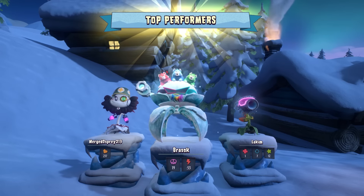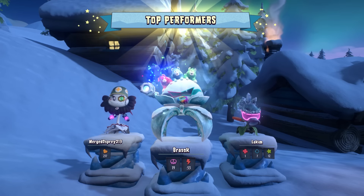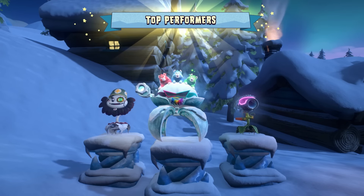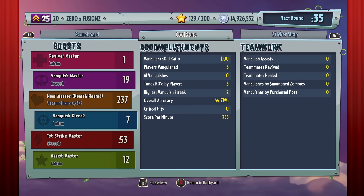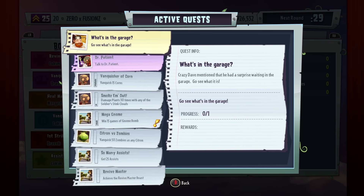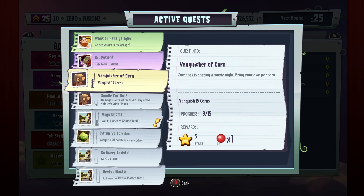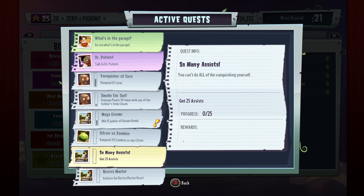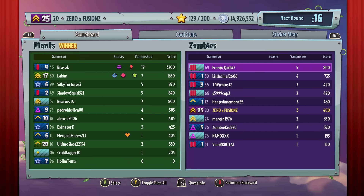Let's have a quick look at the end of game stats to see how we did - probably not very good, I'm not going to lie. We got three vanquishes in total, so we're three and three - a one KD ratio. That's not too bad saying we only just joined the game. I managed to damage plants three times. We want to try and take out some kernel corns and get a few assists as well. I'll catch you in a second.